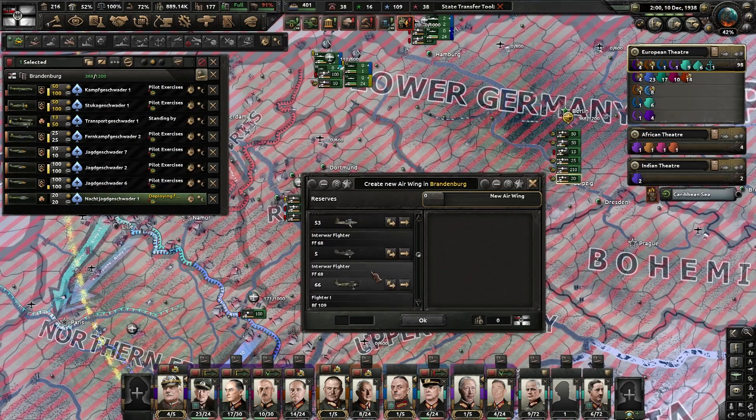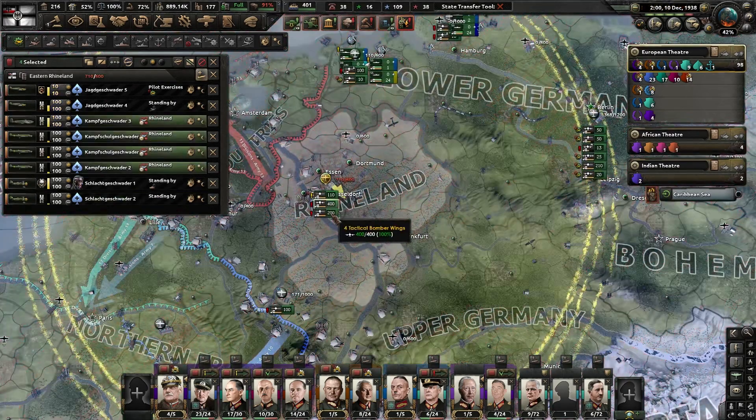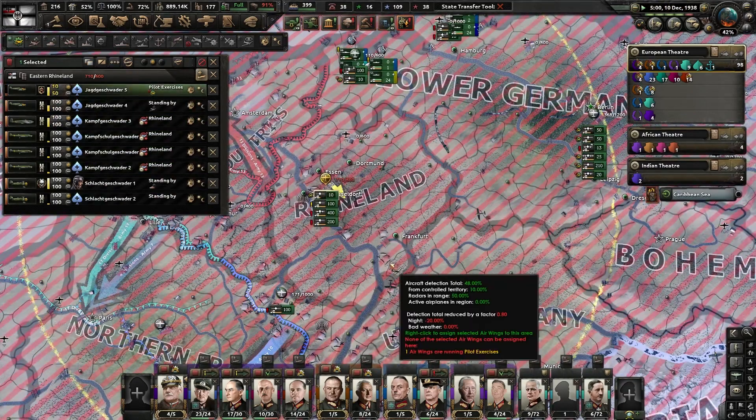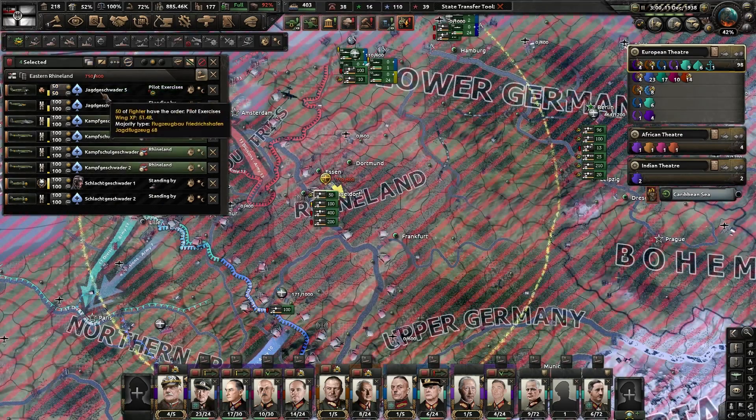66 fighters — that's enough for 50, which is enough to supply my forces. I want to give them planes. Oh no, I put too many planes out here — oh no.